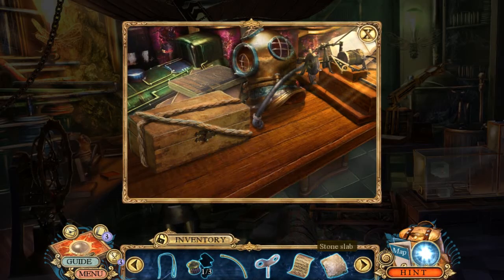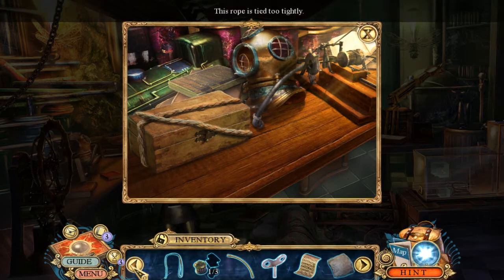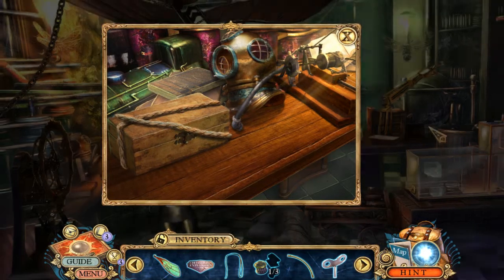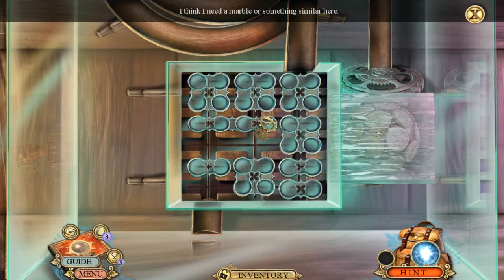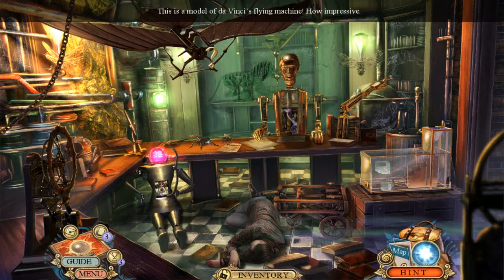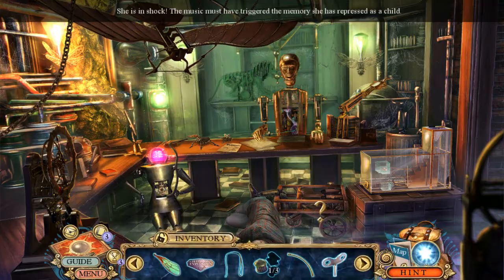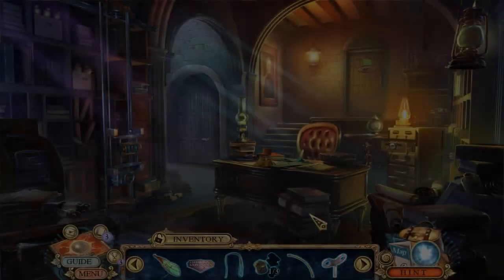I'll take that rock. This rope is tied to type. Okay, we're really starting to gather up stuff here. I think I need a marble or something similar. This is a model of Da Vinci's flying machine — how impressive. Oh, I feel bad leaving her here, but we need to continue.